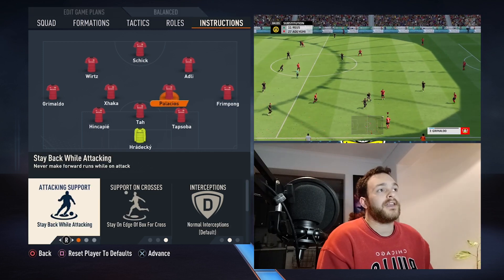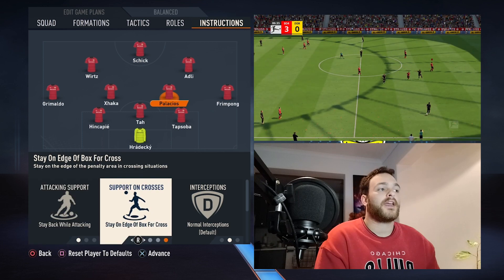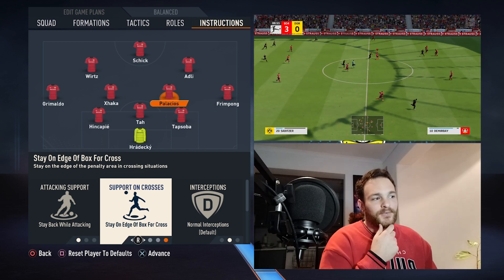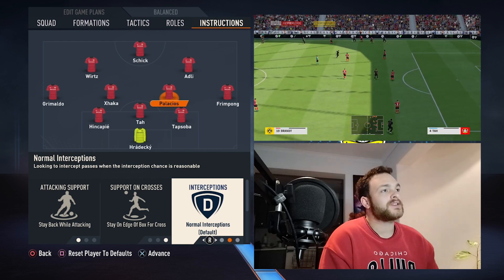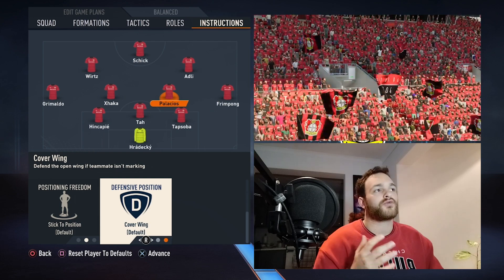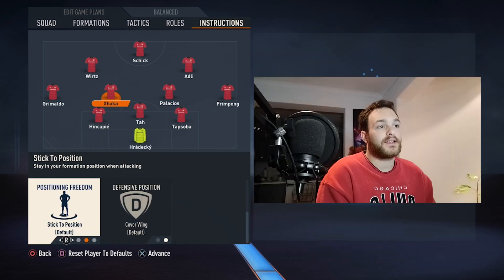As for the midfield, we've got Palacios and Xhaka — could also be Andrich. Palacios is set to stay back while attacking, stay on the edge of the box. You want him to collect the ball, rotate possession, and calm down the hurried offence from time to time. Him and Xhaka are the calming-down players — which sounds weird given Granit Xhaka is a hothead, but the last two seasons at Arsenal he was quite good. He's also set to normal interceptions, stick to position, and cover the wing. When your fullbacks bomb on, your two central midfielders look to cover those wing-back vacancies. Granit Xhaka has the same set of instructions: stay back while attacking, stay on the edge of the box for crosses, stick to position, and cover the wing.